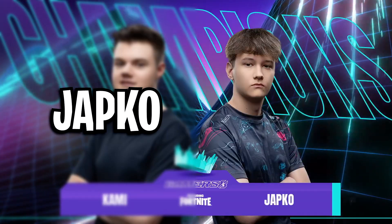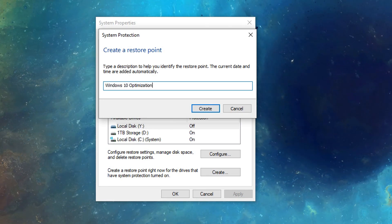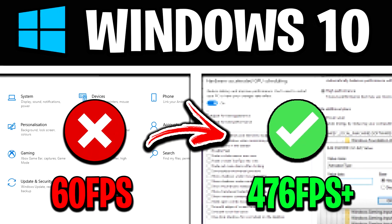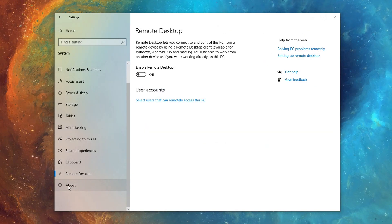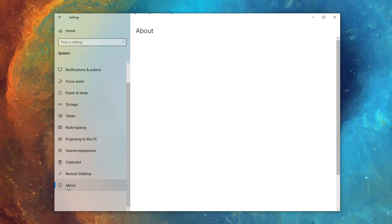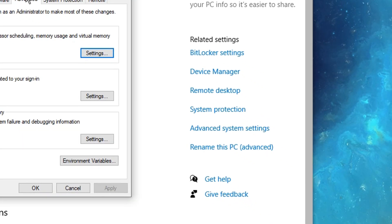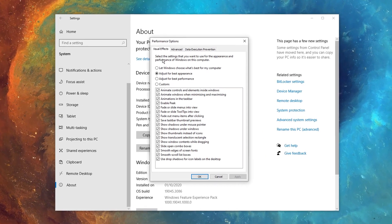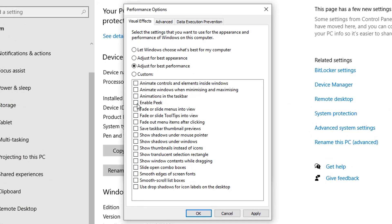I'm also going to add in some Windows optimizations, as it's very popular for pro players to get their PCs optimized. In Windows, go on the settings page, click on system, scroll down to where it says 'about' on the left-hand side, then click advanced system settings on the right-hand side. In here, in the performance settings, you can adjust all of these to be for best performance. On top of that, I would also recommend ticking enable peak, show thumbnails instead of icons, show window contents, and smooth edges of screen fonts.